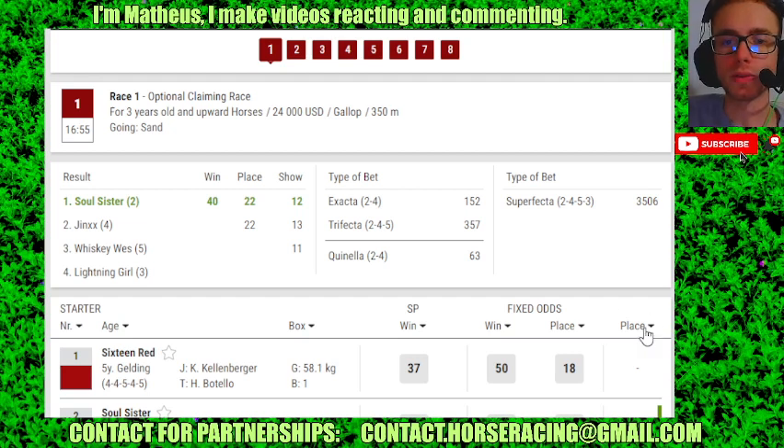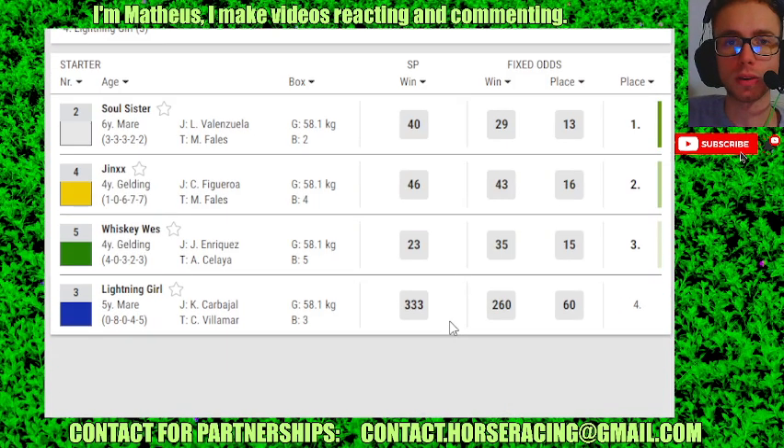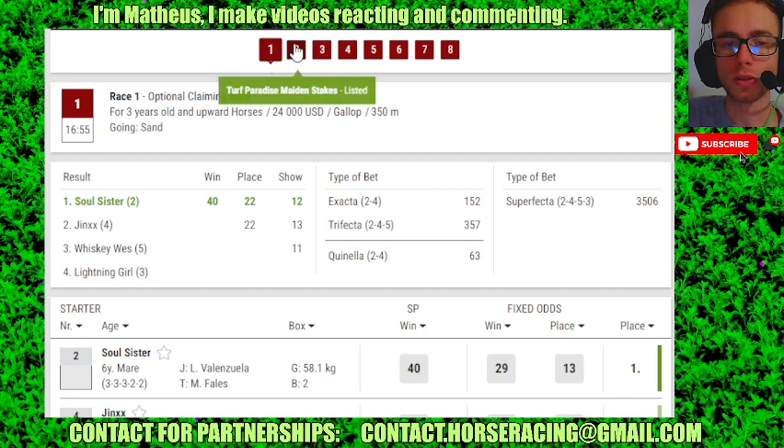Hello guys, we're using Third Paradise. Race 1: number 2 in 4th, 5 in 2nd, 5 in 3rd.